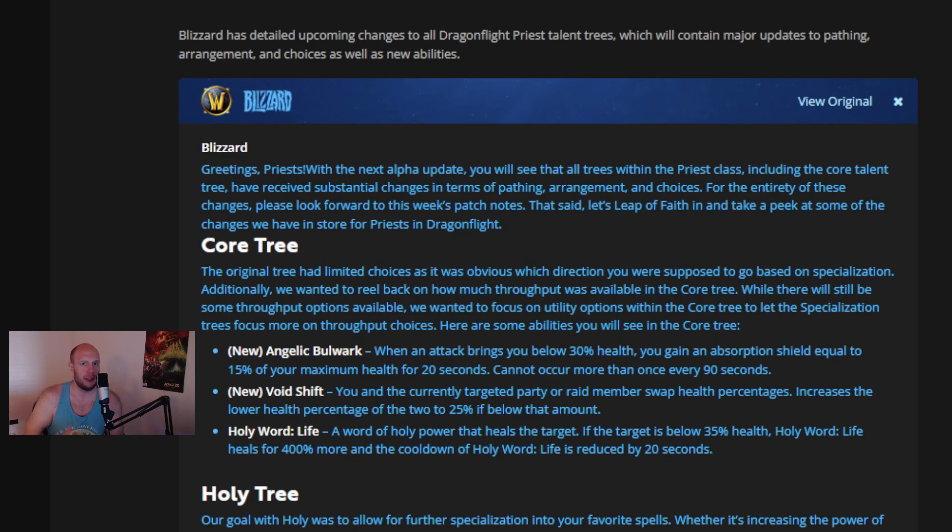All three specializations — Holy, Discipline, and most importantly Shadow — are receiving a large update in terms of class design for the next expansion. I was a bit concerned with Priest and Druid specifically, whether or not maybe that was it and we're just going to move on. But it looks like they are going to be revisiting the Priest, and hopefully this means they will also be revisiting Druid as well. There's a lot of interesting and exciting abilities and functionality for the Priest in this build that have definitely piqued my curiosity.